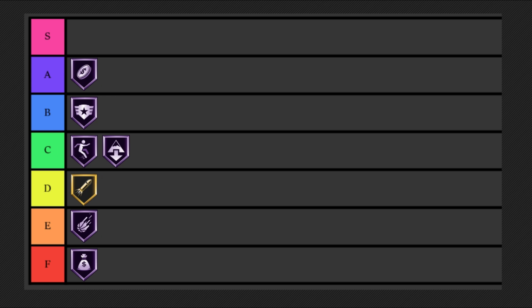The first S tier badge is Handles for Days — a super important playmaking badge, maybe the most important one. It's an essential badge for literally any guard build, any wing build, and even some big man builds if you have a decent ball handle. This is a super essential badge and I recommend getting it as soon as possible for any dribbling build, so you can dribble as long as possible without running out of stamina.